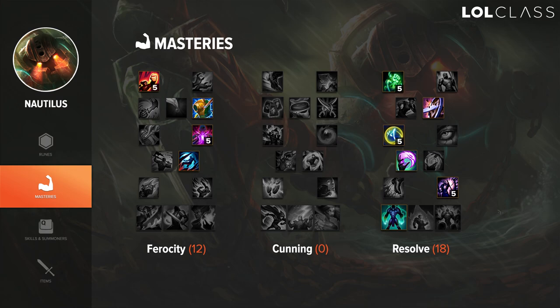Grasp of the Undying is pretty strong into all the tank matchups that can auto. Even though it's not the best for timid tanks because it's rare that you can actually auto people — you mostly just Q them — for Nautilus, Malphite, and all the heroes that have a gap closer, it's really good because you can proc it multiple times. In terms of trades it helps a lot, and when you have it and your opponent doesn't, you really see the difference.